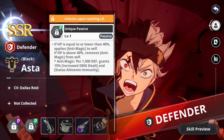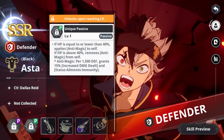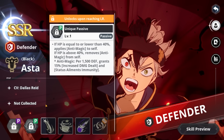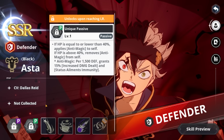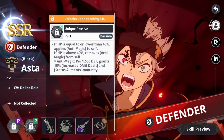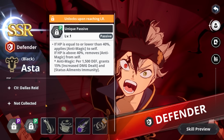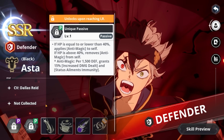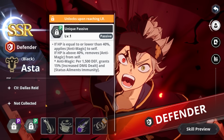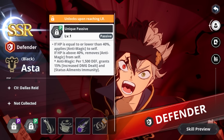Usually we start with skills, but because of how Black Asta works we are going to start with his unique passive and then his LR passive, talking about whether we should dupe him, and then going into his skills. His unique passive is key: when he gets the LR, he gains the ability to get anti-magic. When he is below 40% HP, he receives the anti-magic buff. What is this anti-magic buff? It gives him 15% increased damage dealt per 1500 defense and permanent stun block while anti-magic is active.